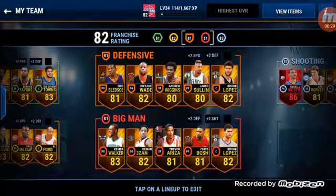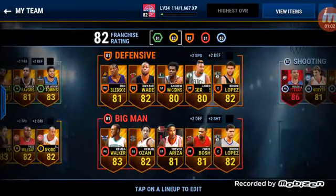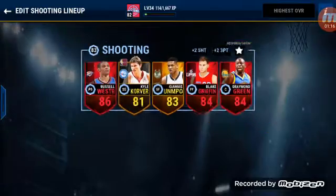I'm gonna go to a site called WheelDecide.com and for every lineup I do, I'll do each position and spin the wheel. You'll either get a bronze, gold, silver, or elite player, but there are only three positions for elite players. The shooting lineup has the best chance of getting elites, so I stacked that one.